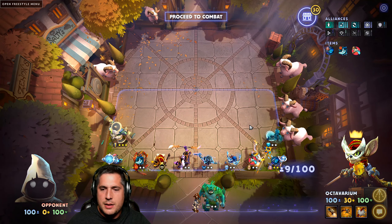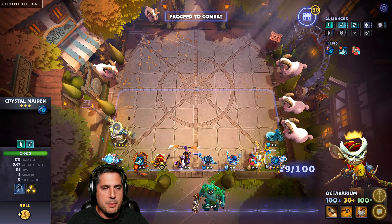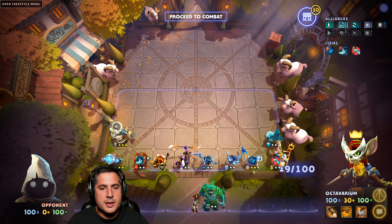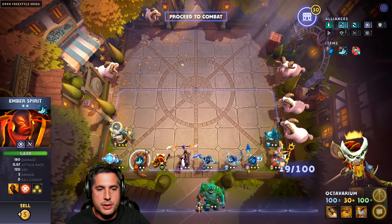There are only a few mandatory items. You want to get the Void Stone if you see it, and grab the Scythe of the Vise if you can as well. For units like Keeper and Maiden, if you're not against Pudge lineups, you can actually rotate the two. Ember Spirit does require a Blink Dagger in this build in order to Delta Slam effectively.